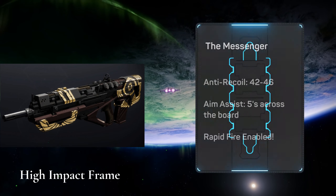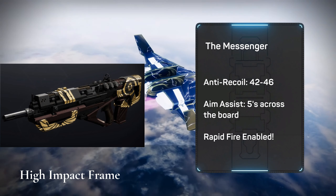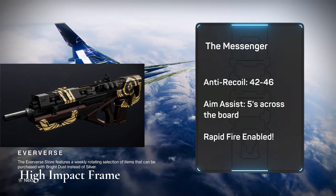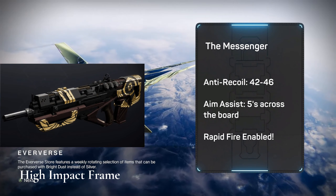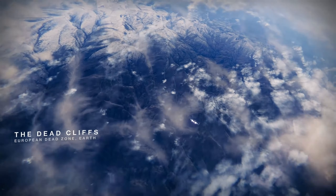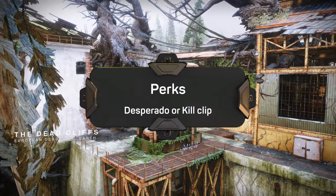For the Pulse Rifle, let's get this out of the way right away. I want you guys to use the Messenger. It's a High Impact Frame Pulse Rifle at 42-46 anti-recoil, depending on your roll. For Aim Assist, use 5s all across the board. And then enable your Rapid Fire setting. That's the long and the short of the settings that I'm using on one that has Desperado. You're looking for either Desperado or Kill Clip.